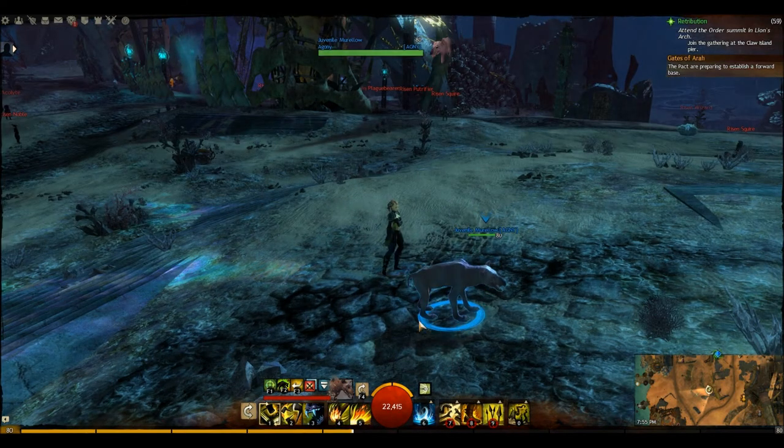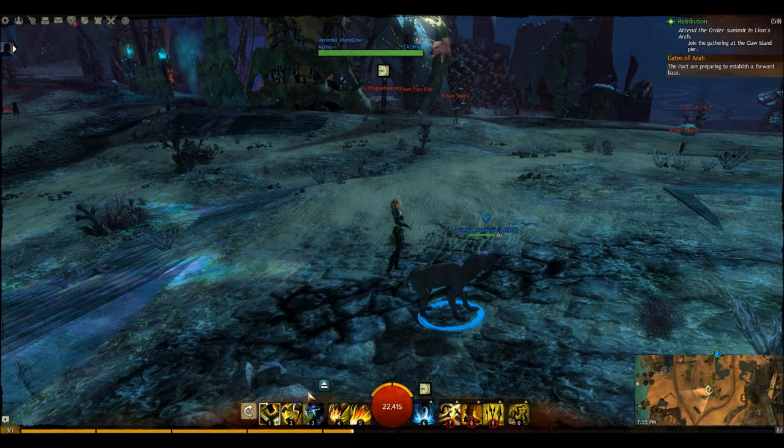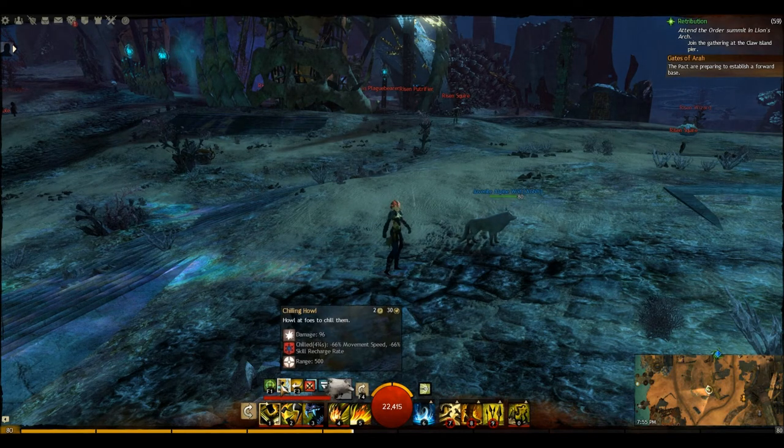You can bring in whatever pet you like. I kind of like a tanky pet — it's just handy. This pet will poison. Canines are nice because they do crowd control, and for world versus world canines are great. This one will chill.